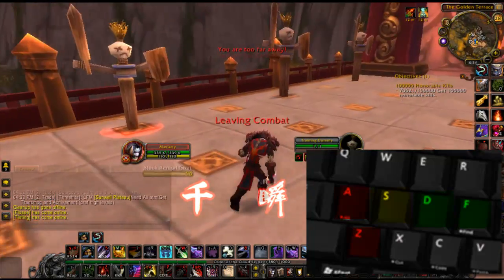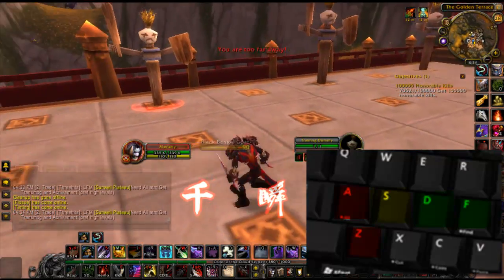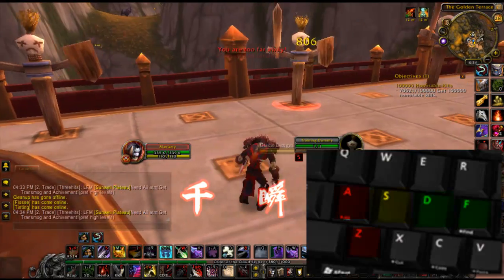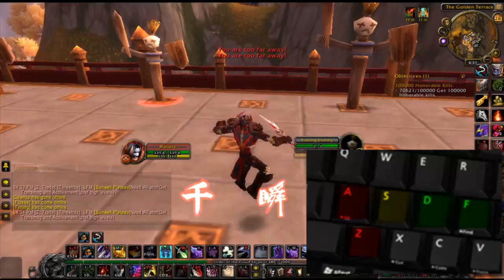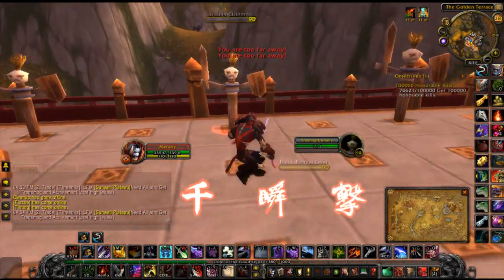For example, Eviscerate I use a lot, so I put it next to D. It still gives you options to use your number keys — I can reach up to 7. I can use Tab through to Y, Caps Lock through to H, and Z through to around N. So it gives me a lot of options and a lot of keybinds to use. And obviously with Shift modifiers, it basically doubles them up.